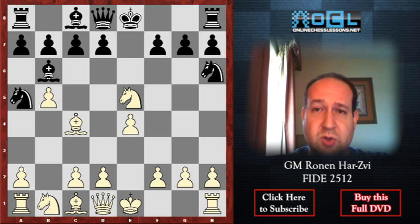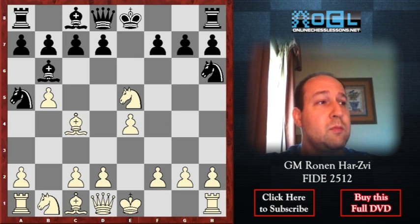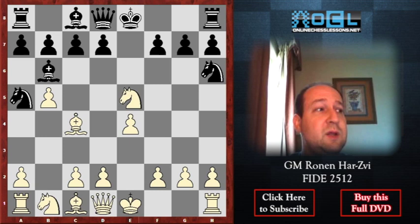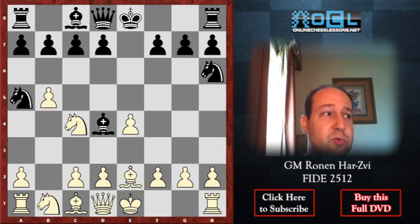White has several moves to play — Bishop e2 is one of them. The other possibility is obviously to play d4. Let's first start with Bishop to e2. What should be more logical for Black than to play Bishop to d4?